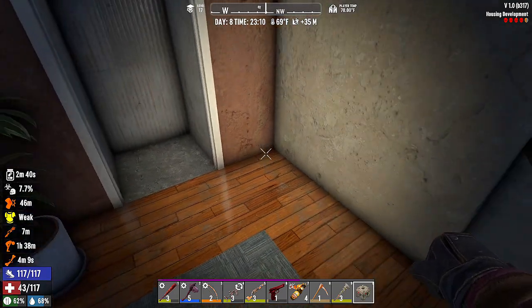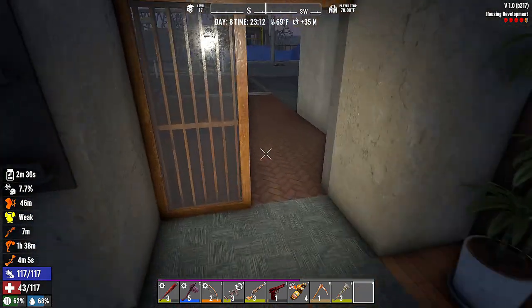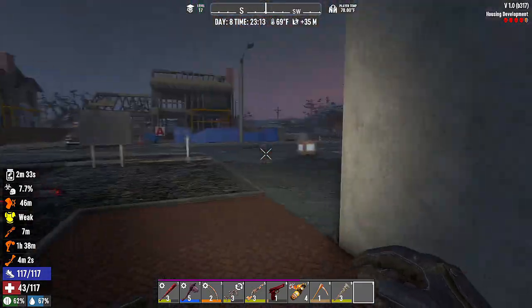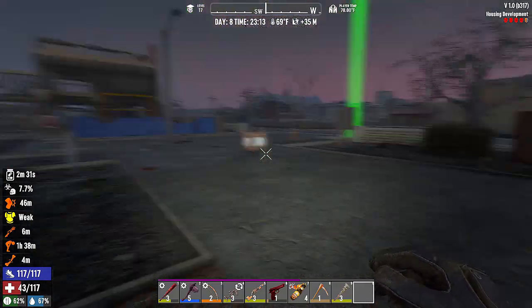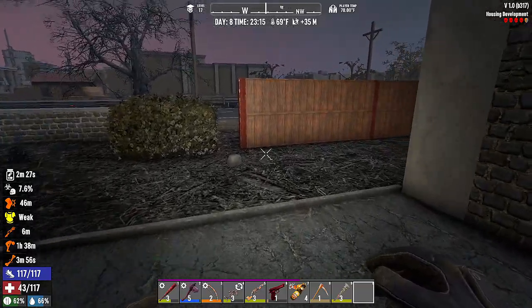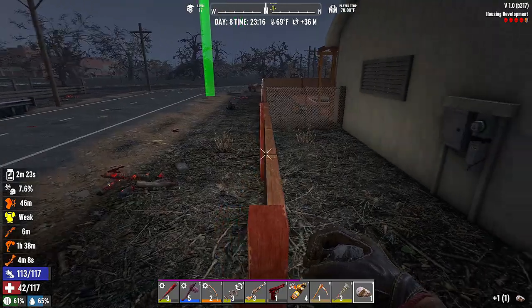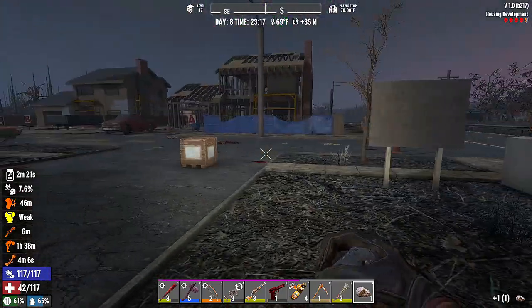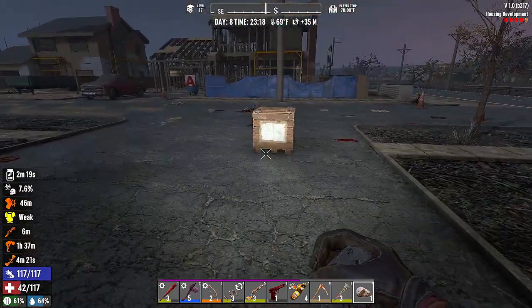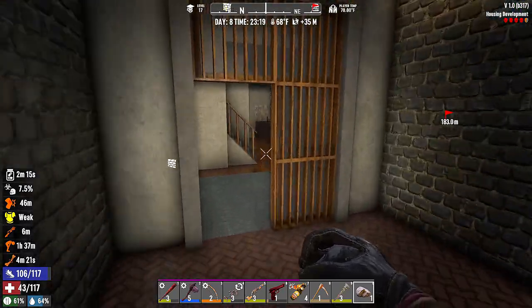We'll set it here. Now if we press E, we can see everywhere and they can't spawn — they can still come in but they can't spawn. Does it look like it takes the whole backyard? It sure does. I didn't pay attention to my warning. We almost died.